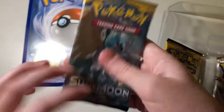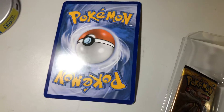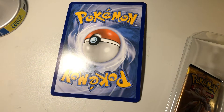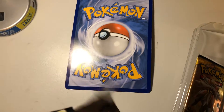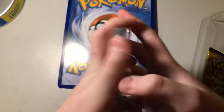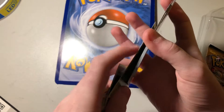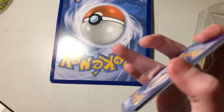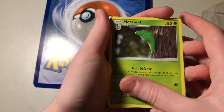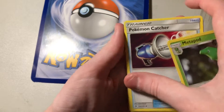First, let's open this Sun and Moon pack. There we go. I'm going to throw the trash in the trash. Here's a little trick I've learned: take the three back cards of the pack and put them at the front — then the best card is right here. Let's go through these. First we have Metapod, Pokemon Catcher.